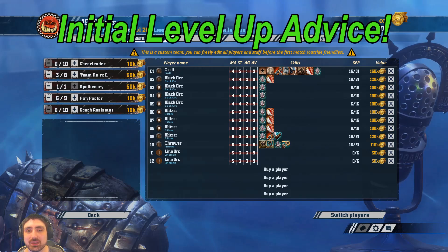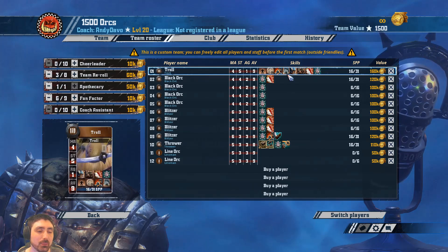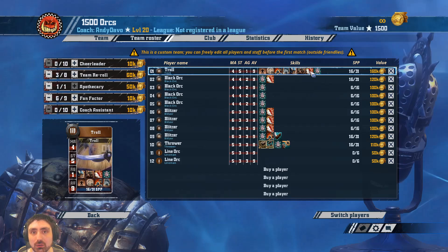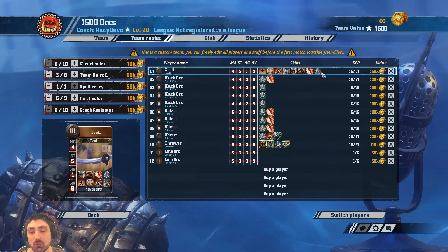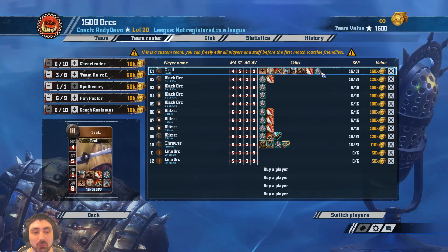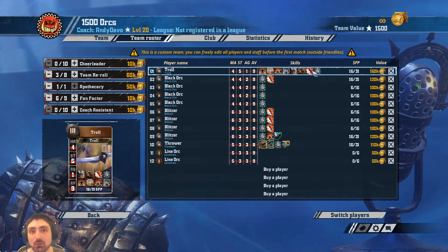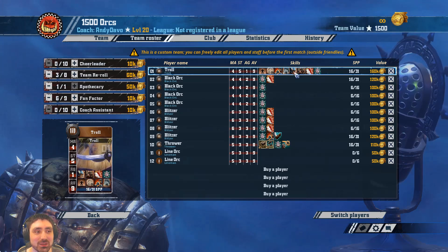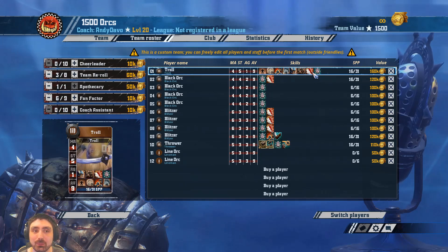Now we've built the roster and you've probably played a few games, we need to work out what skills to take on these players. Starting with the troll, the most common first pick skill is guard, because a strength-5 guard lump is very effective. If you get a double skill then block is probably the primary pick — after that, tackle, pro, and dodge are all very effective. For normal skills, guard is the absolute premier pick, after that stand firm is pretty strong, grab is not terrible. I wouldn't advise piling on despite having mighty blow already, but overall you're probably looking for guard, stand firm, and possibly grab at 31 points. If you haven't leveled him with a double skill at that point, I'd look to recycle.